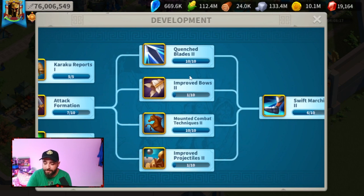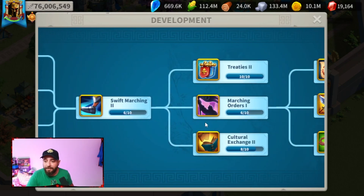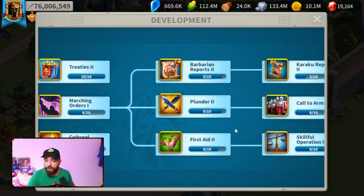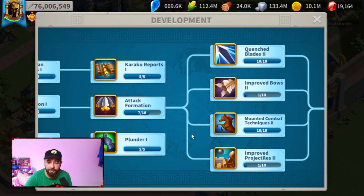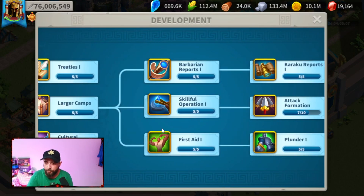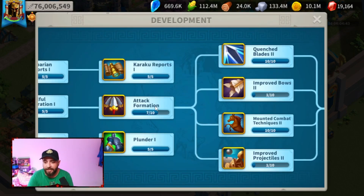After Attack Formation 3, get every single one of the Vortex 2 techs — all four of them — to 9/10. After getting all four to 9, go back to First Aid 1 and max it out to 5/5, then Marching Orders 1 to 5/10, First Aid 2 to 8/10, and Skillful Operation 2 to 8/10. Then we go for some Kahar technology to upgrade the number of crystals gained from killing Kahar: Plunder 1 to 5/5, Barbarian Reports 1 to 5/5, Barbarian Reports 2 to 8/10, and Plunder 2 to 8/10. Then get Attack Formation to 7/10.